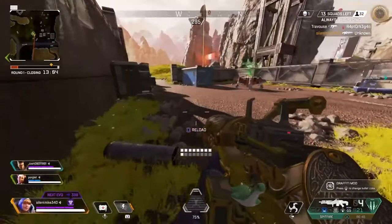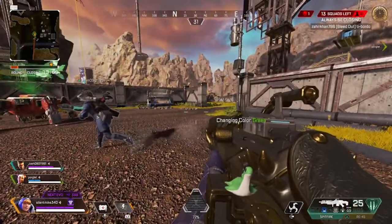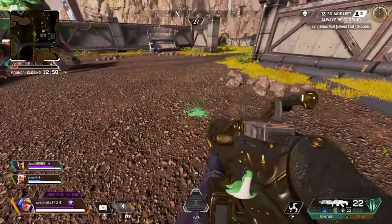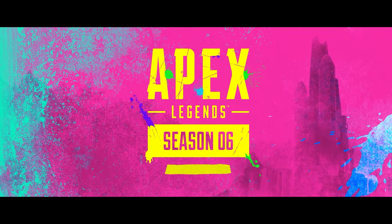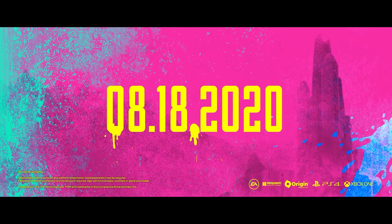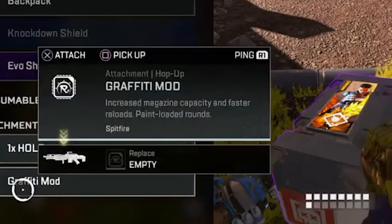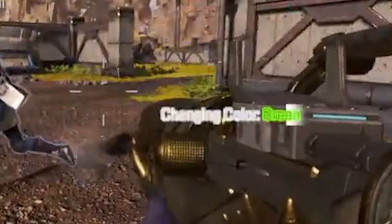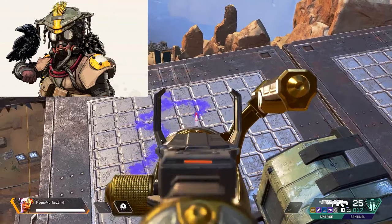The Graffiti Mod, a hop-up, had an even more fleeting existence, being available for only a brief duration. It was introduced during the Always Be Closing Evolved game mode, offering a sneak peek at Season 6 and Rampart. The Graffiti Mod exclusively applied to the Spitfire, enhancing magazine size by 15, reducing reload time by 25%, and introducing paint-loaded toggling between options using the select fire button. Some players creatively used this feature to paint various legends within the game.